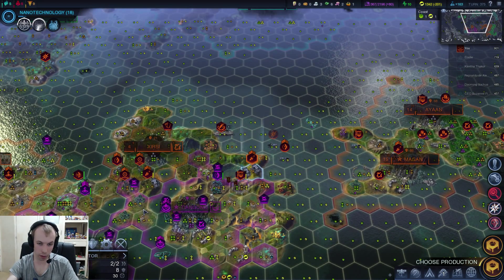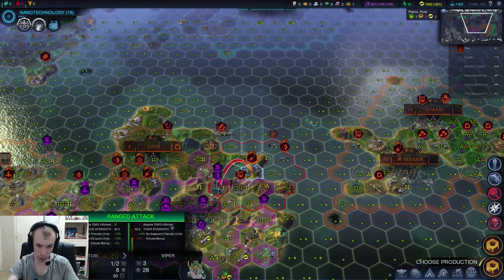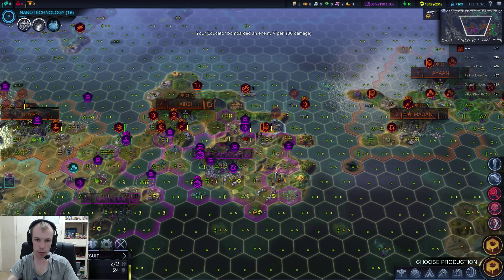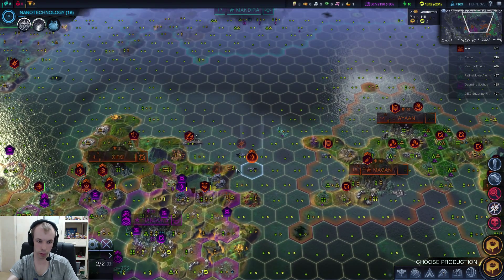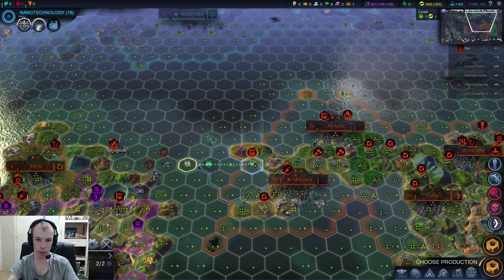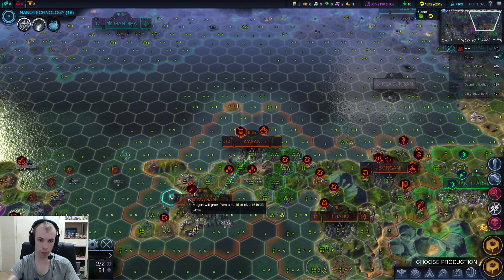The educator should be within range of this unit, so I should be able to take it out — at least do some damage to it. The battle suit, it's still a minor defeat apparently. I'll have him fortify for now. Now I've got a prophet landing onto the shore — that's gonna help us out. Reinforcements are on the way.